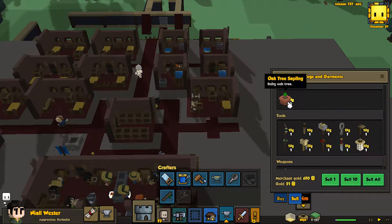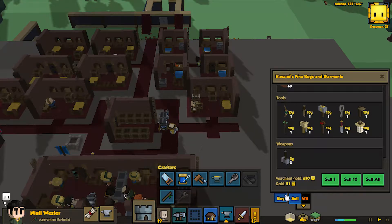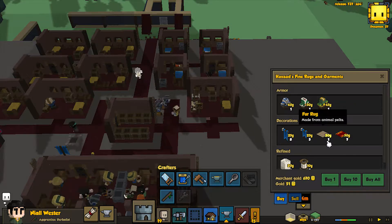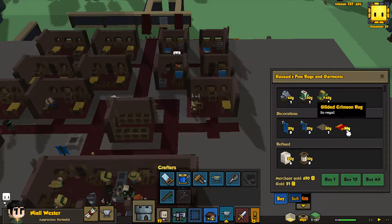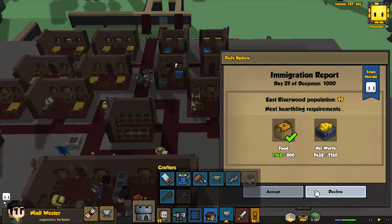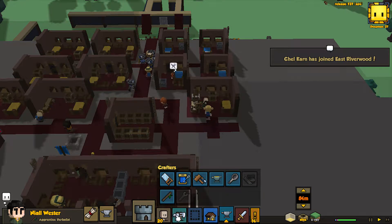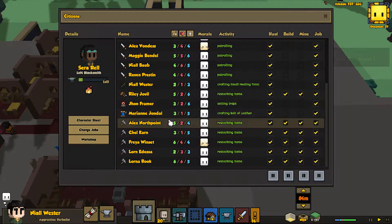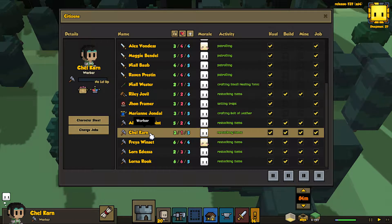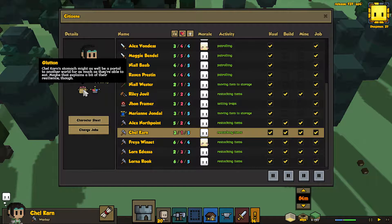We have 40 oak saplings. That's right — we have to plant them ourselves. That's why. They just grow them to the sapling stage. Daily update, and we have the net worth. We have Chalkharn — let's take a look at you. You're very poor in the body, but maybe that explains a bit of their resilience.